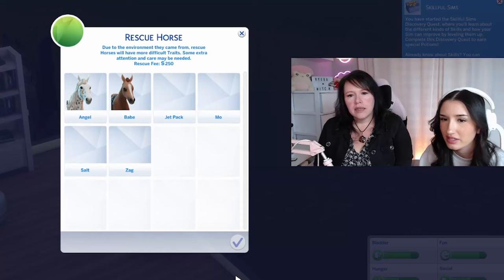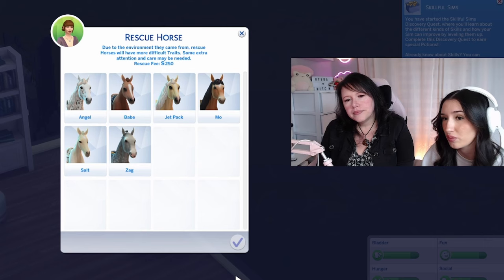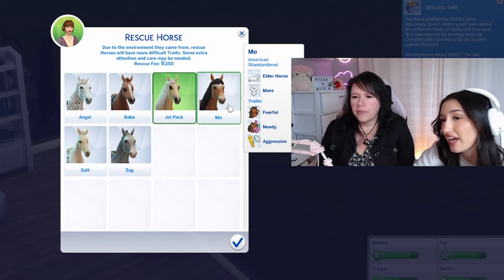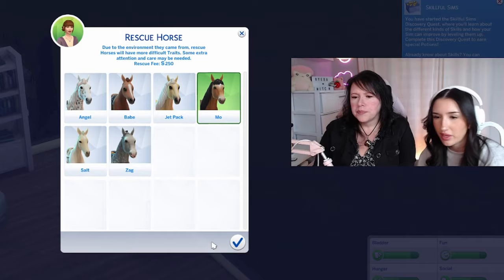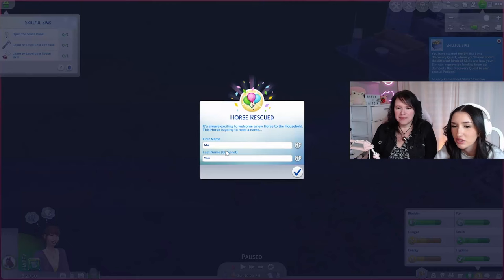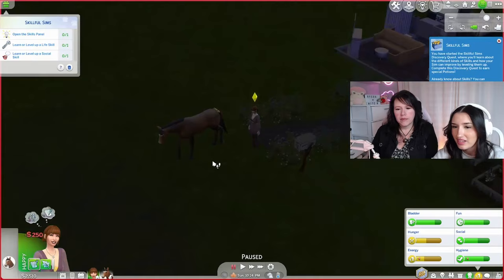Here are your options: you have Angel, Babe, Jetpack, Moe, Salt, and Zag. You can choose whichever one you want. Jetpack? You can change the name after. Actually — he is defiant, free-spirited, and fearful. Let's look at the next one — Moe. Moe is an elder horse, so he's a little bit older. He's fearful, needy, and aggressive. Let's go with Moe. Here's Moe — Moe's our horse! Oh, Moe's got a little bow.